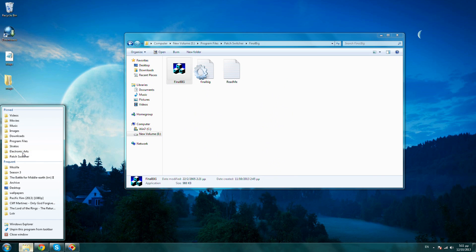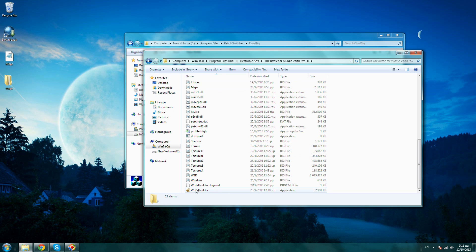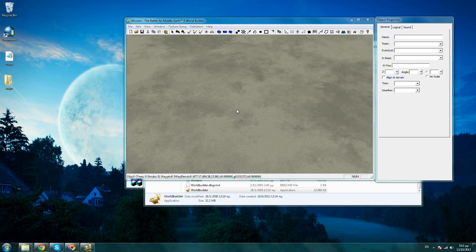Open your Electronic Arts folder. Inside the Battle for Middle Earth folder, the last icon you will see is the World Builder. Double click it and click I Accept. Basically World Builder enables you to change some things of the map. I wouldn't recommend changing anything else except the camera height for the original map files.